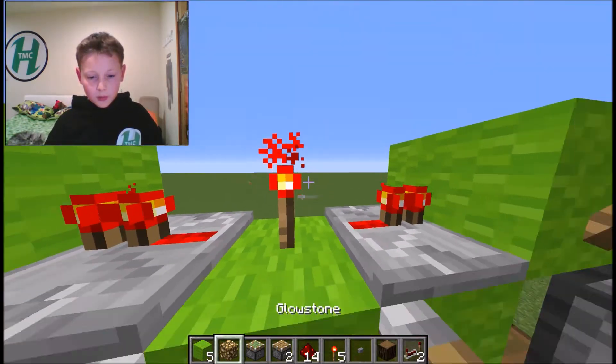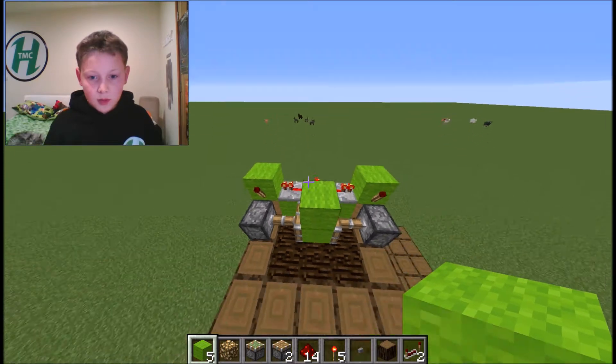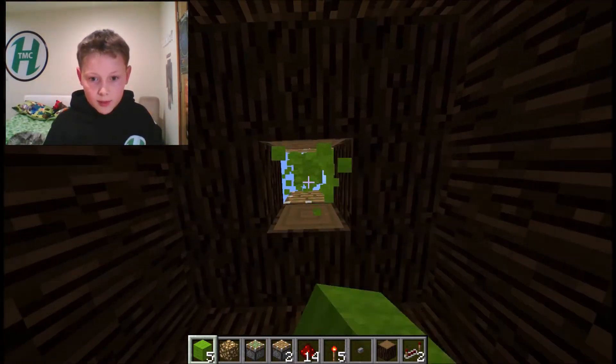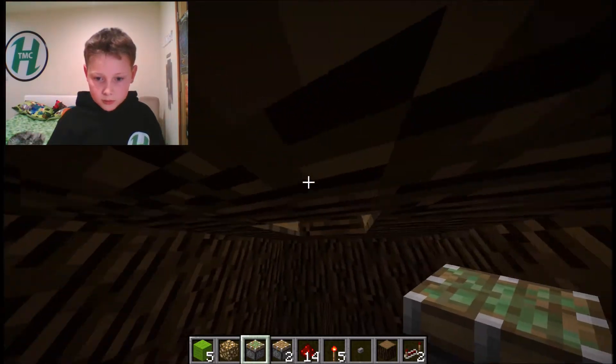Hold on, how do I do this actually. Two blocks going up and then I just figured it out — go like that and then go in, do that. Obviously I've got creative mode; in survival you have to build up with blocks.